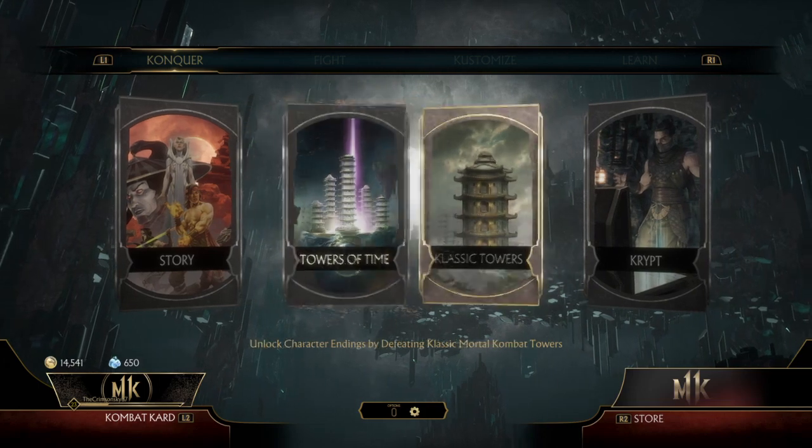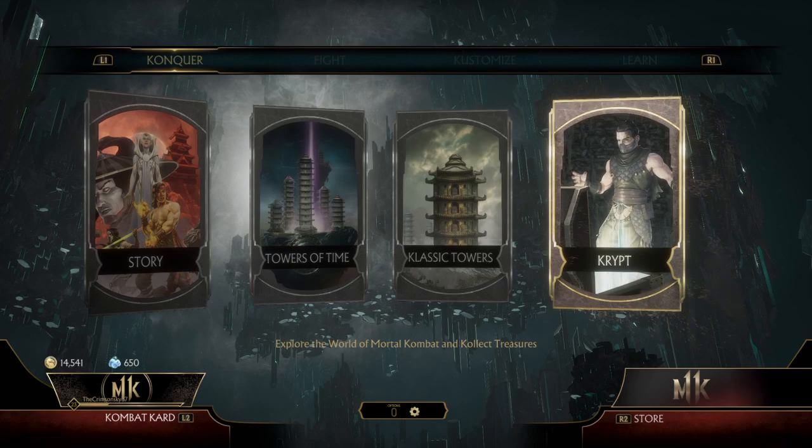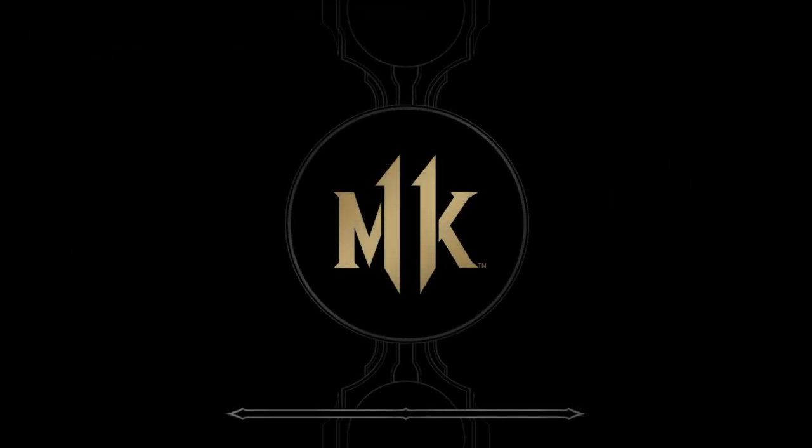What you do is go to the crypt and press down and hold X. Keep holding X, and then you're going to go to the heads, which are kind of by Goral's lair, and you just walk up to one and pick it.